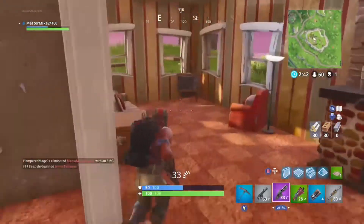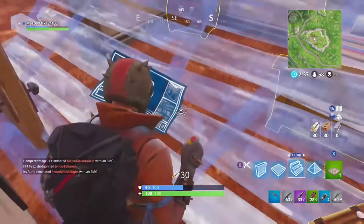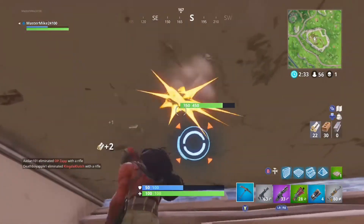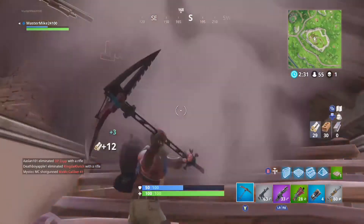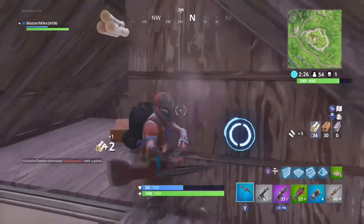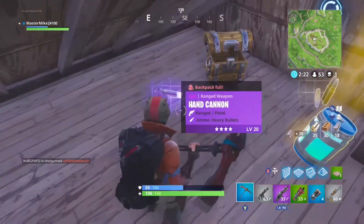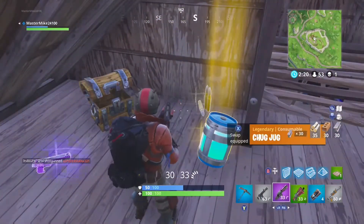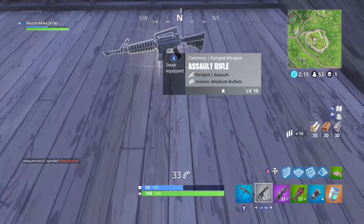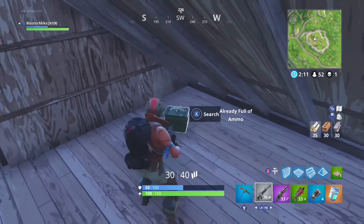I definitely hear a chest. She didn't get it, but I thought she landed on the roof — how did she not get the chest? I'll just build. I think after we get this chest there's a bridge right around here and we're gonna head towards there. Oh, a chug jug! Okay, that's my favorite item in the game. There we go. I'll pick up this assault rifle and drop the SMG — I'd rather have the minigun.